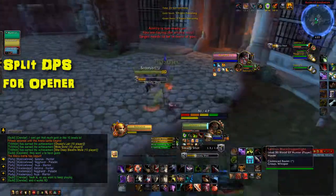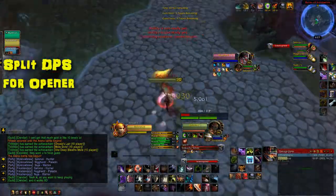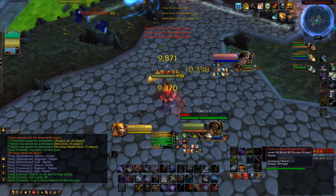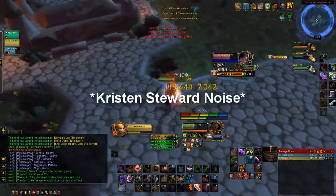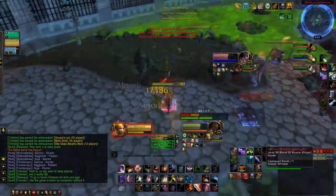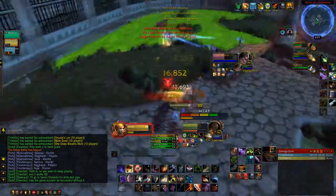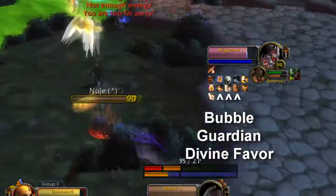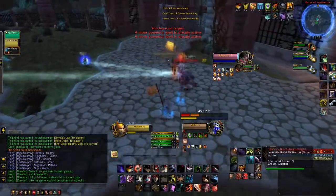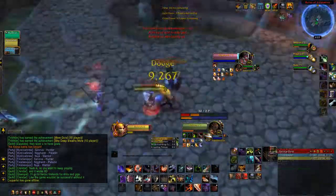The idea behind it is to split DPS at the opener — you want to go hard, you want to go heavy — but you don't want to do what I did: Killing Spree and Shadow Blades at the beginning. This will also show that you don't need big cooldowns just to kill a healer. The idea is you want to split DPS and see if you can get any heavy cooldowns out of the healer. If you don't get any heavy cooldowns out, you probably aren't doing something right.